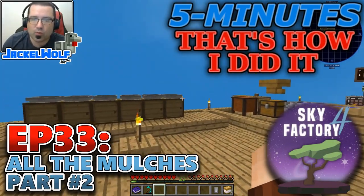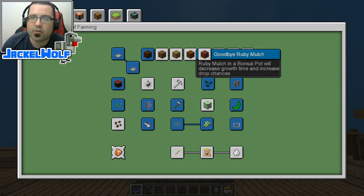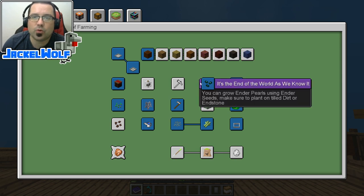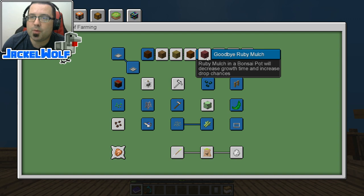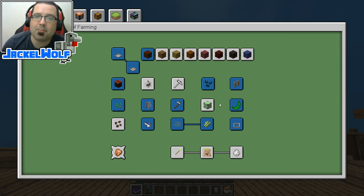Now if you've been following along, you know that we are working our way through the Advancement book. Last episode we started on our quest to obtain all of the mulches in Sky Factory 4, but to do that we actually have to build a bunch of machines that we don't already have in this world. Last episode we worked on the machines for the yellow mulch and the amber mulch. This episode we're going to work on the machines we need for the ruby mulch and the red mulch. These two machines will also give us enough resources to do the black mulch and the blue mulch, which is probably going to be next episode.